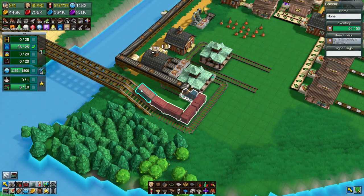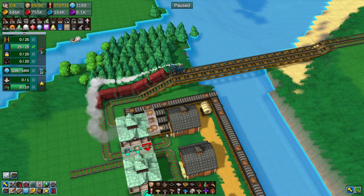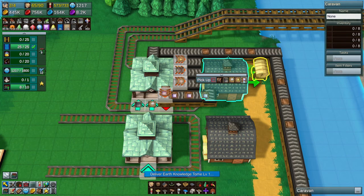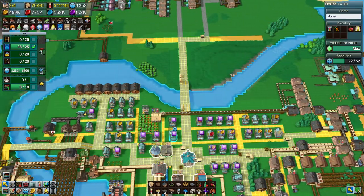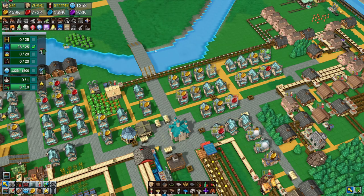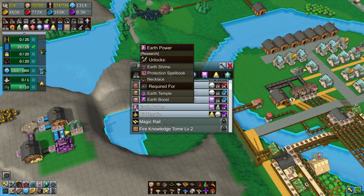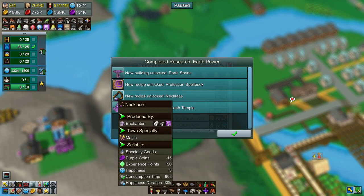The train has arrived and unloaded. I still need to create a line to transport the books all the way over to the barn — there we go, book transportation is now flowing. Let's upgrade the barn to the maximum and tell this caravan to pick up the Earth Books and deliver them to the school. After our citizens have read all the new spells, I wonder what kind of shenanigans are going to happen in town — everybody has just learned a couple of earth spells.